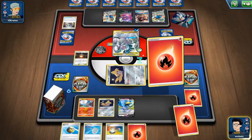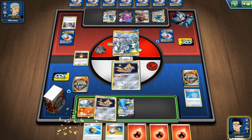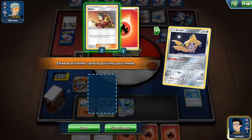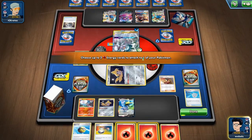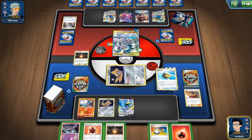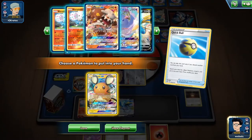I think we'll just Scoop Up Net the Jirachi for the next one, bench the Jirachi again, maybe use it again and see what we can get here. Oh, we get a Welder — perfect! We'll use the Welder and attach two to the bench — one getting Crystal, not too good to get that now. Fiery Flint — only one energy in the discard pile. I will use the Quick Ball for the Half, I believe, and still take to the Jirachi.